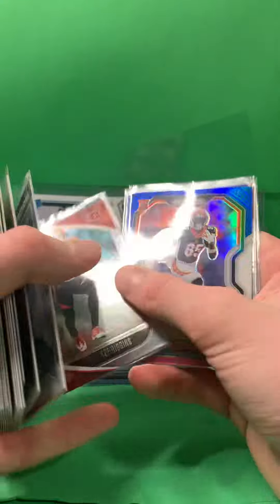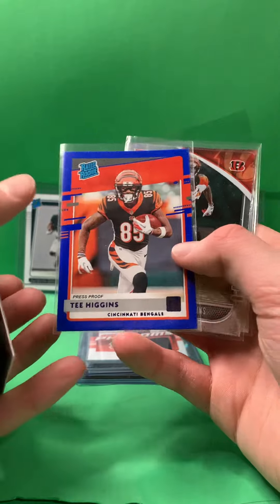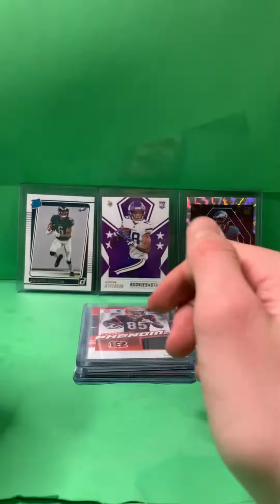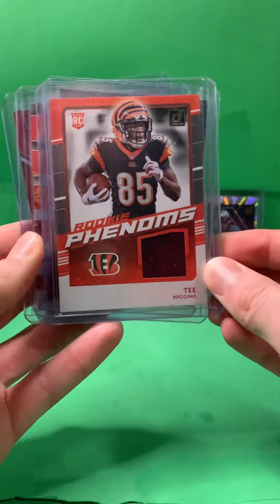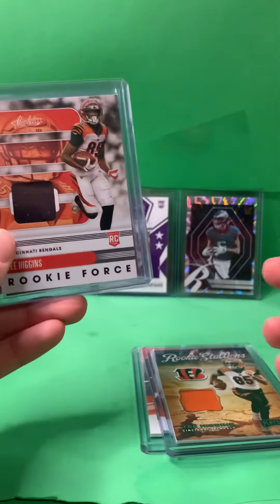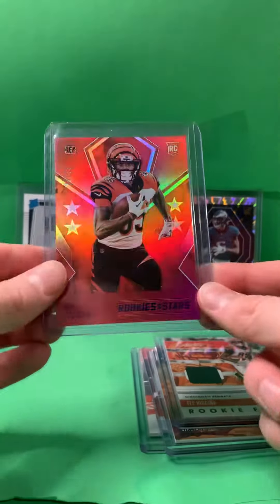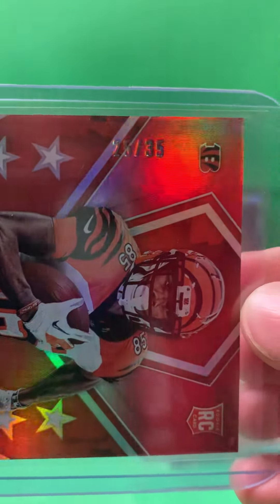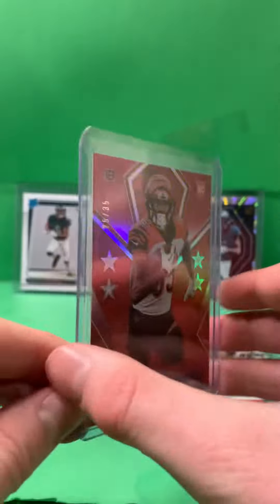I got a T. Higgins Prism red, white and blue, a T. Higgins blue Donruss foil, two more Absolute rookies, a T. Higgins rookie Venoms patch, a rookie Stations patch, an Absolute rookie Force patch, and a T. Higgins 25-out-of-35 Rookies and Stars rookie card.